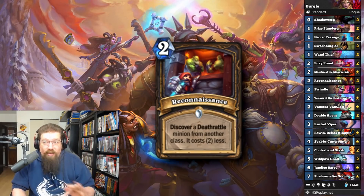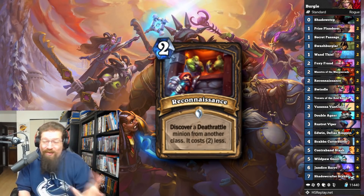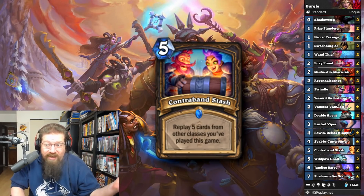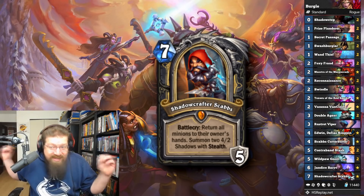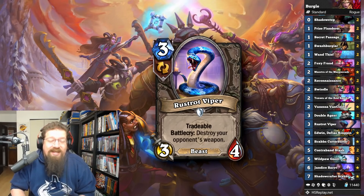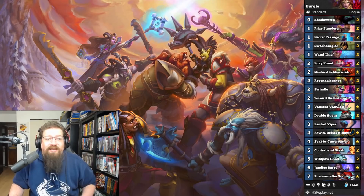Reconnaissance is low-key insane. I faced an OTK Warlock, I Reconnaissanced Rattlegore, coined it out on six, then Contraband Stashed another Rattlegore — and they couldn't deal with two Rattlegores by turn seven. Contraband Stash is just insane, it feels ridiculous for just five mana. Of course you have the hero card Shadowcaster Scabbs in the deck — this hero card is busted and probably one of the only safe crafts I can actually recommend, it's just so good. We even have Rustrot Viper in there to ooze the Paladins and Warlocks so they can't stomp on our hopes and dreams. Really fun deck and very powerful.